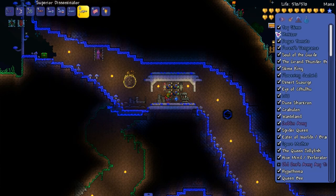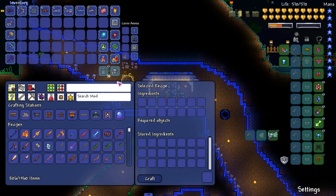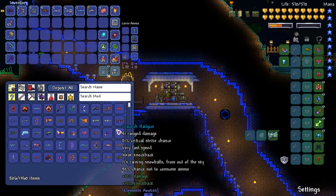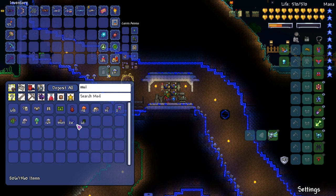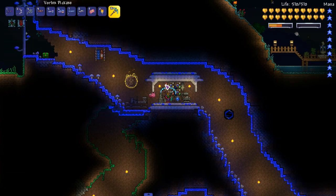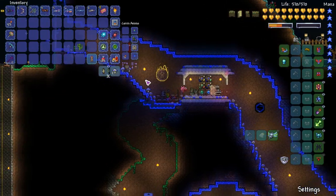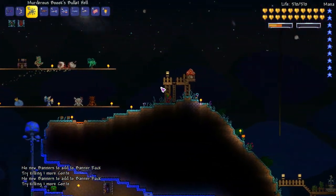If you guys know any other weapons I'm able to craft right now, leave a comment. Let's go ahead and take on our first set of post Moon Lord bosses. We're gonna start with one that I did fight on stream - it's in the piggy bank - it is the Jumbo Cactuar, the man, the myth, the cactus.